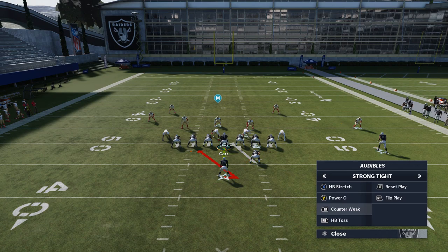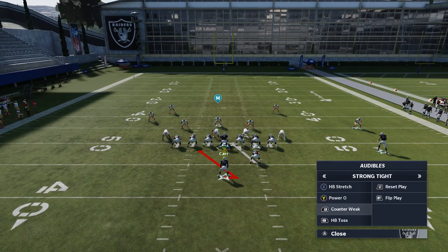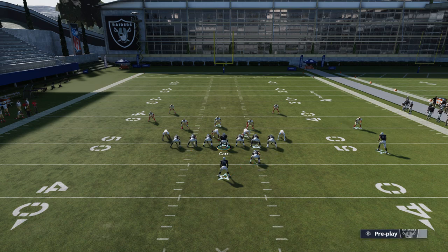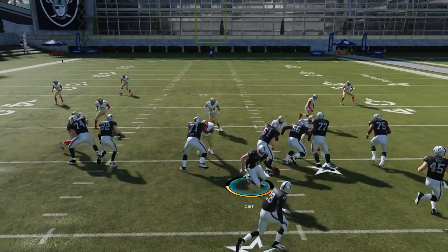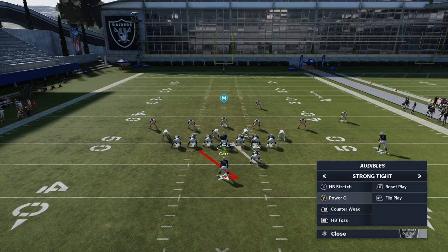The stretch play is probably going to be the most consistent play in this formation. It's not going to be the most explosive, but you can get a very consistent look. Any time you have the outside edge, the tackle I put at tight end is going to do a pretty good job on that defensive end. The stretch is pretty much always going to be your first read, but the counter weak is the number two play that's a little more explosive.